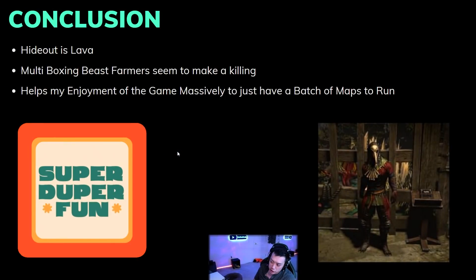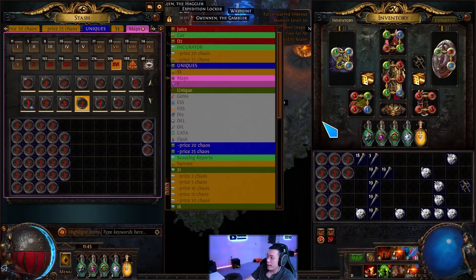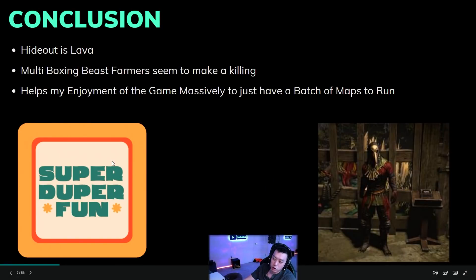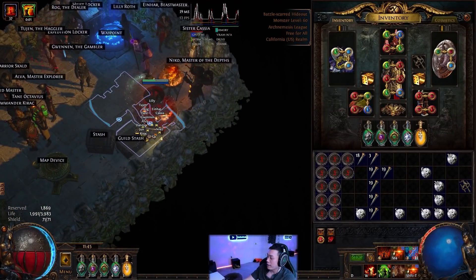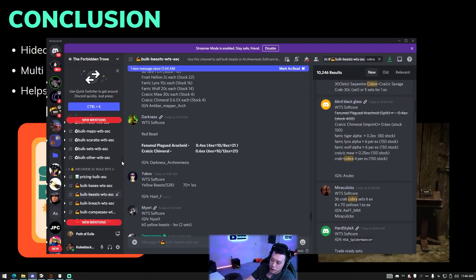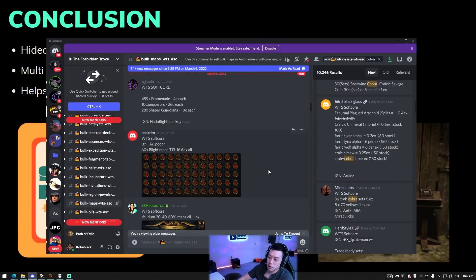The conclusion: this is the number one money-making tip you can do — roll your maps in bulk and prepare batches of maps to run. This massively increases efficiency. A lot of people wonder why they're not making currency after hours of play; they get distracted, organize their stash, or spend too much time in the hideout. You could also make money just by rolling beyond maps to sell — on TFT people charge insane amounts, like 75 chaos each for cemetery maps with beyond at 20% quant.